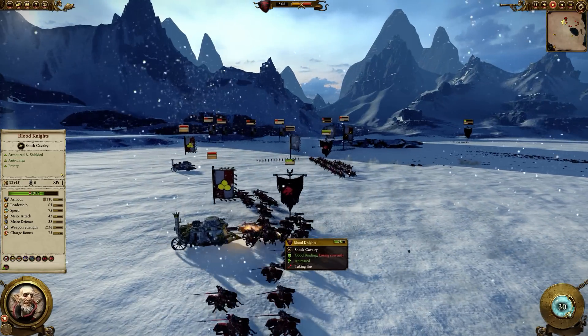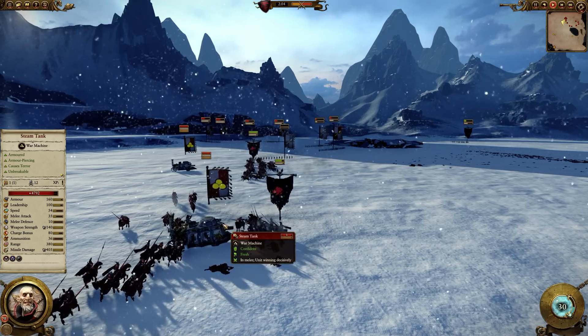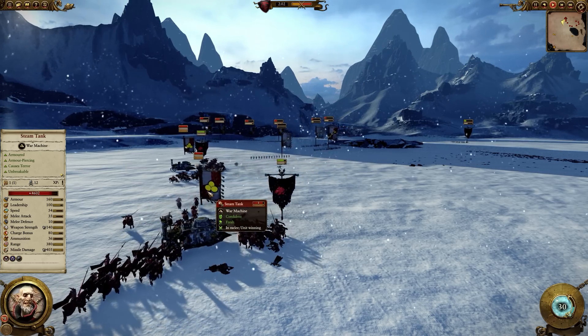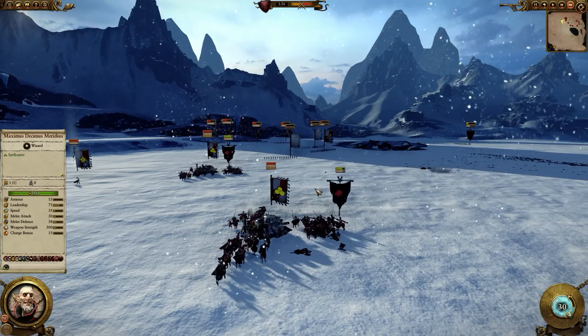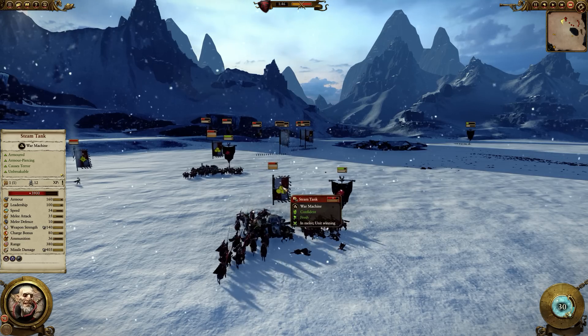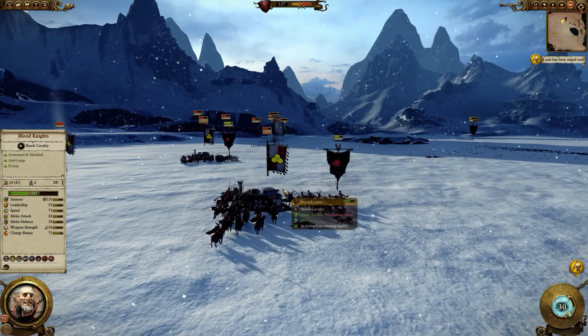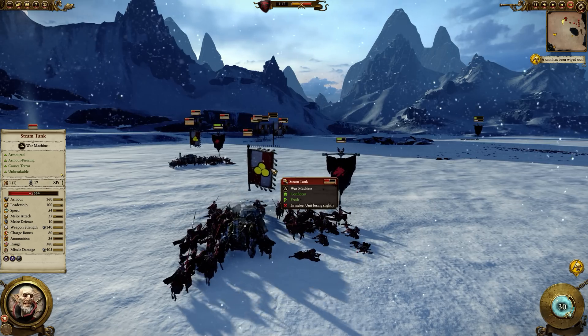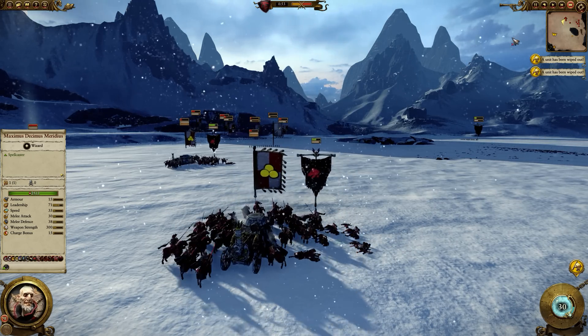Now the Blood Knights reach the tank. The tank could try to pull out and kite with its steam gun, but it's not going to be able to pull out very easily from these Blood Knights. Let's just see how long the Blood Knights take to kill the steam tank, because looking at the hit points here, it's fairly obvious that the Blood Knights are going to be able to take out the steam tank.